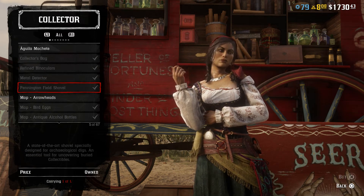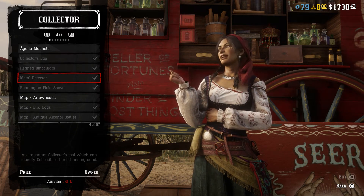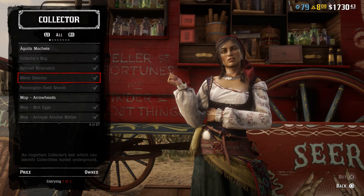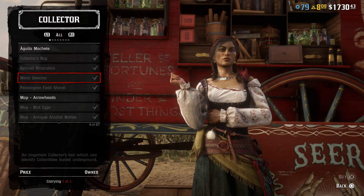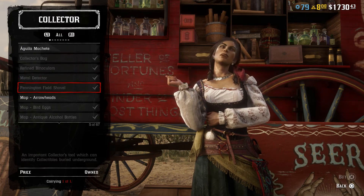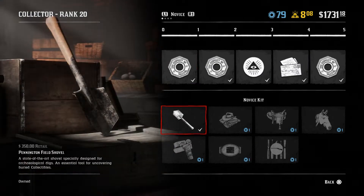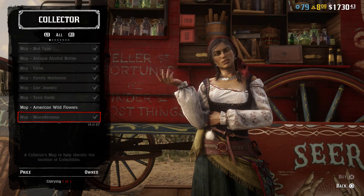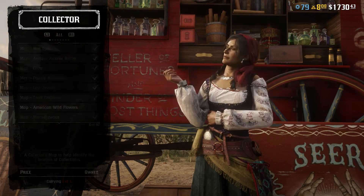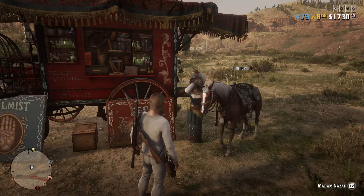In-game there are several tools you will need to become a successful Collector, starting out with the shovel — the first item you will unlock when you level up as a Collector. The second tool you will need is the metal detector. Once you're a Collector, you can buy the Collector's maps from Madame Nazar. You can start out by collecting the easy items like tarot cards, flowers, and antique bottles.